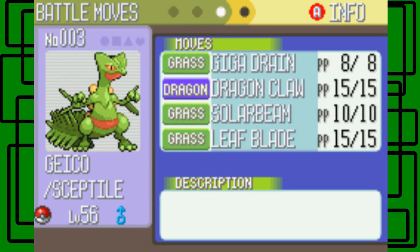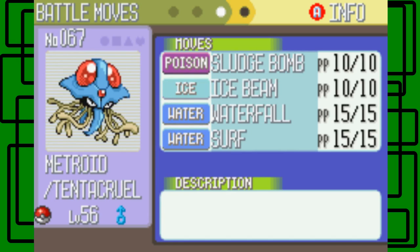Sceptile — my Geico — knows Giga Drain, Dragon Claw, Solar Beam, and Leaf Blade. I used three PP ups on Giga Drain. Tentacruel — Metroid — knows Sludge Bomb, Ice Beam, Waterfall, and Surf.